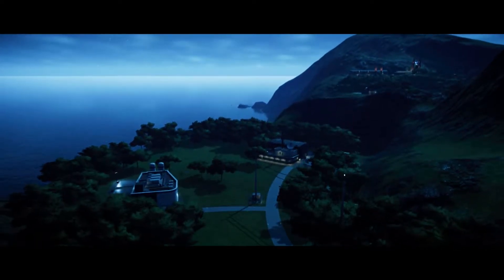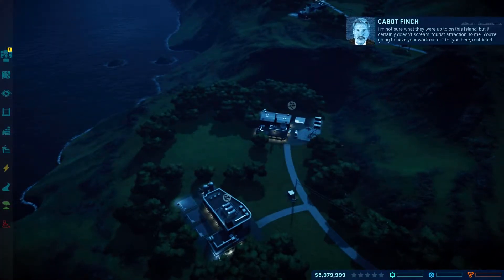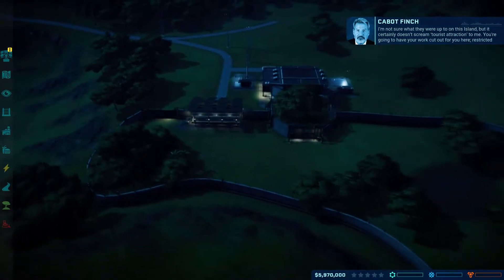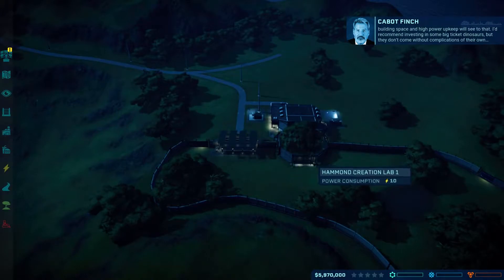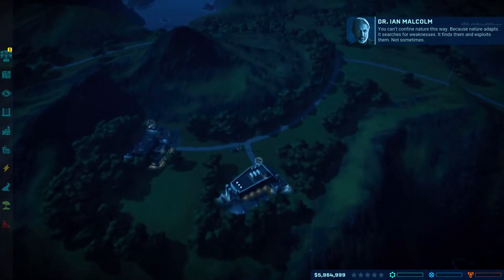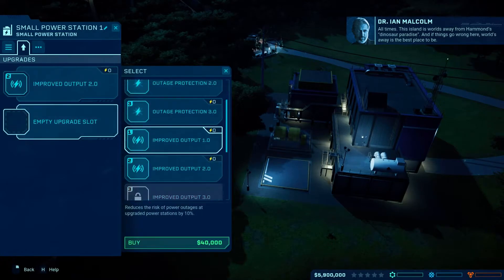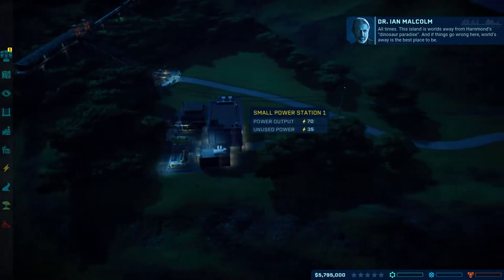Tread carefully. So what have we got — we've got a fossil center, we've got an expedition center. I'm not sure what they were up to on this island but it certainly doesn't scream tourist attraction to me. You're gonna have your work cut out for you here — restricted building space and high power upkeep. I'd recommend investing in some big ticket dinosaurs but they don't come without complications of their own. Nature adapts, it searches for weaknesses, it finds them and exploits them — not sometimes, all times.